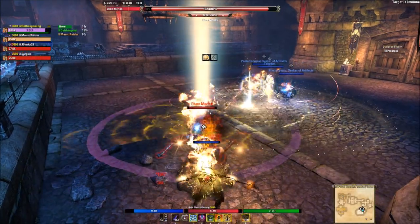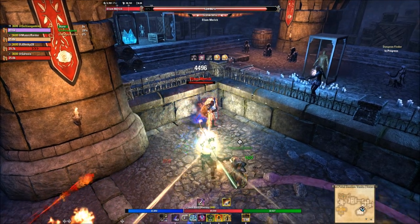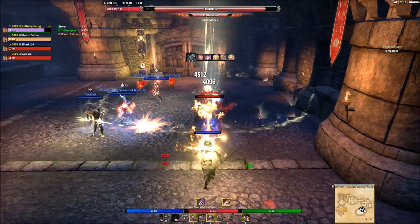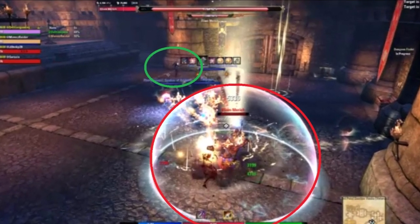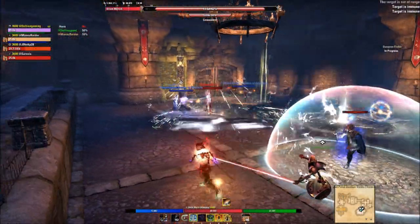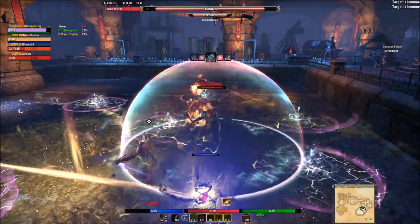The boss will slam his shield down and charge whoever's holding aggro — make sure to block or dodge this. Next, the boss will jump and leap up to attack someone else, so dodge or avoid it. Typically the furthest person away gets this, and it's telegraphed pretty easily once you get the hang of it. At various HP percentages, an archer add will spawn, and on hard mode the boss gets a bubble making it immune to damage. During this phase, the tank taunts the boss and keeps it away while there are lots of ground AOEs and mines that stun you, and the archer moves around quite frequently.